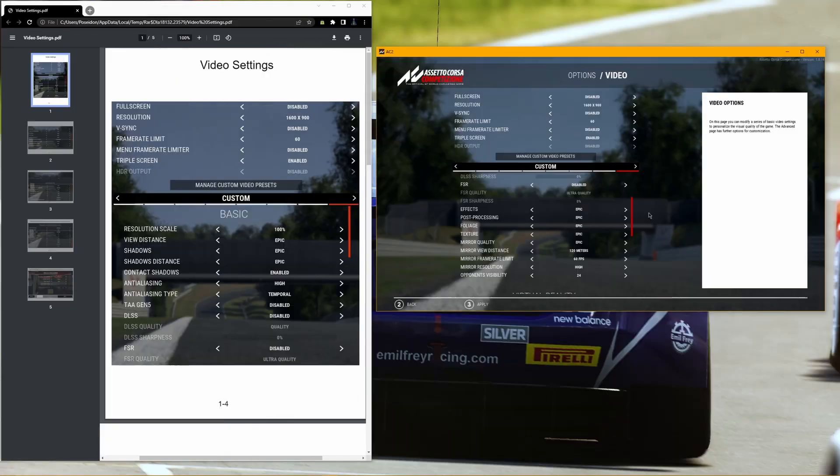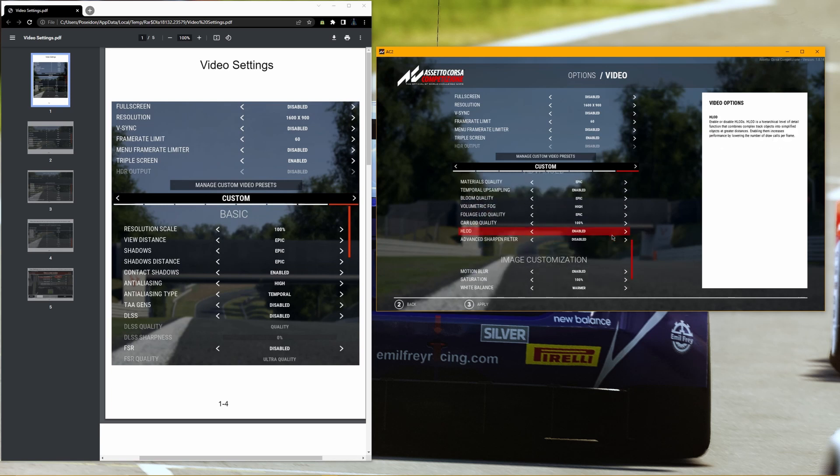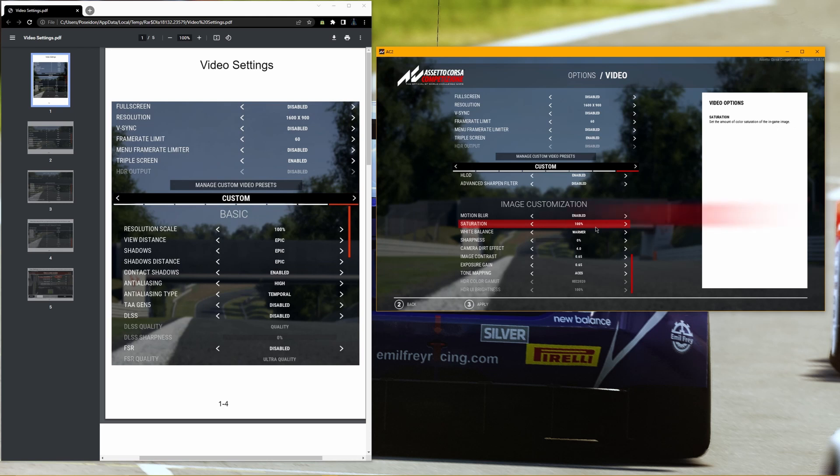This will increase your performance significantly. Effects and Post Processing will be set to either high or epic — going below that will decrease visual quality significantly. You can drop the mirror resolution down to ensure the game runs properly. Set material quality to epic. Temporal upsampling should be enabled. Bloom quality will be set to epic and volumetric fog will be set to high. If you decrease bloom quality below high, it will have a significant impact on your visuals. For the image customization, ensure you have these set the same way, with the only exception being Motion Blur, which you can disable. Hit apply and we'll go ahead and install Reshade.